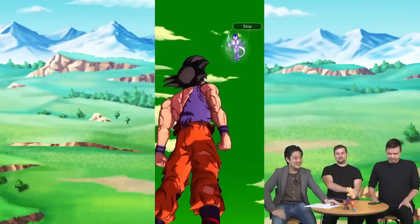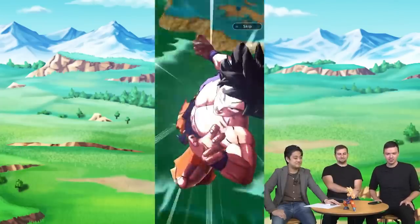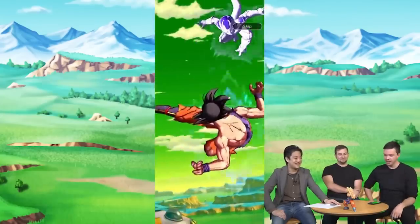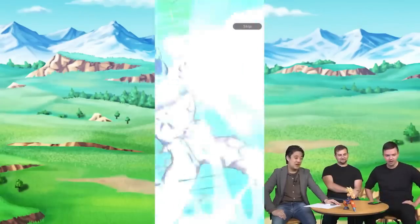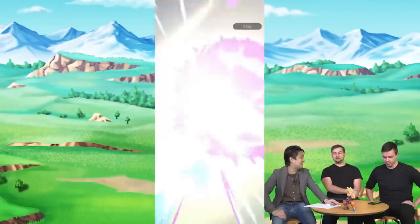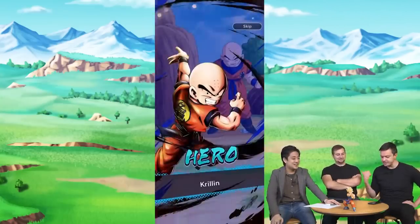Every character by default has level 2 card draw speed. When a card draw speed debuff is applied, it takes that speed to level 1 or 0. Similarly, when a plus 1 card draw speed buff is applied, the actual speed is increased to level 3 or 4. So what everyone calls level 1 card draw speed is actually level 3 card draw speed.